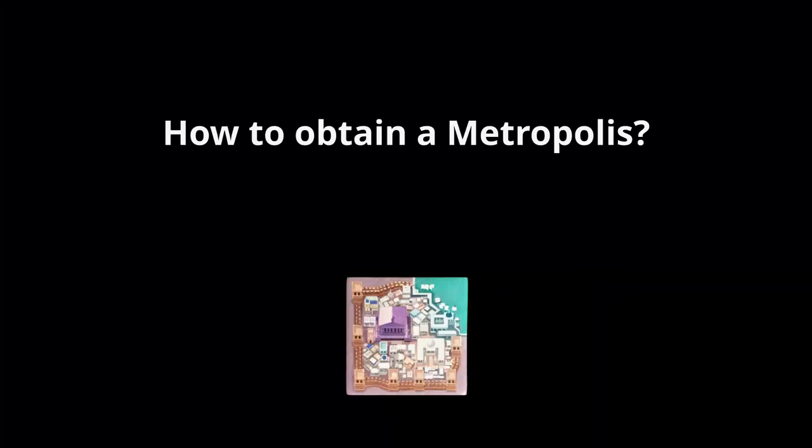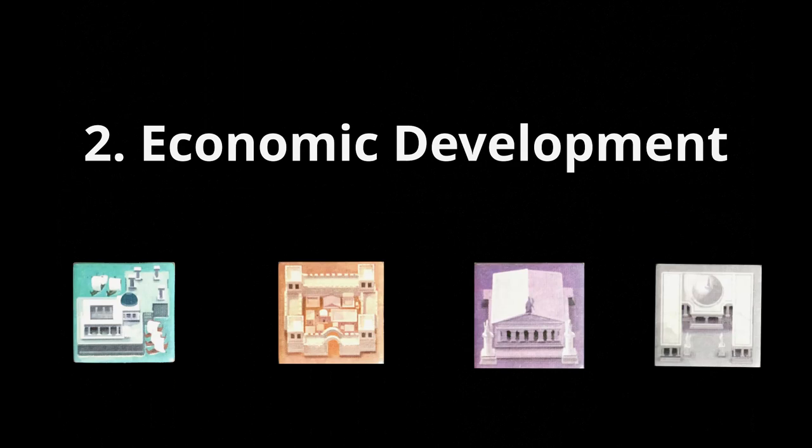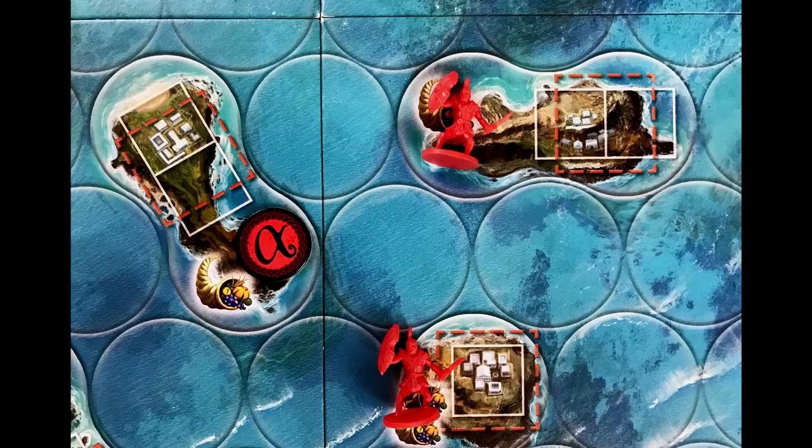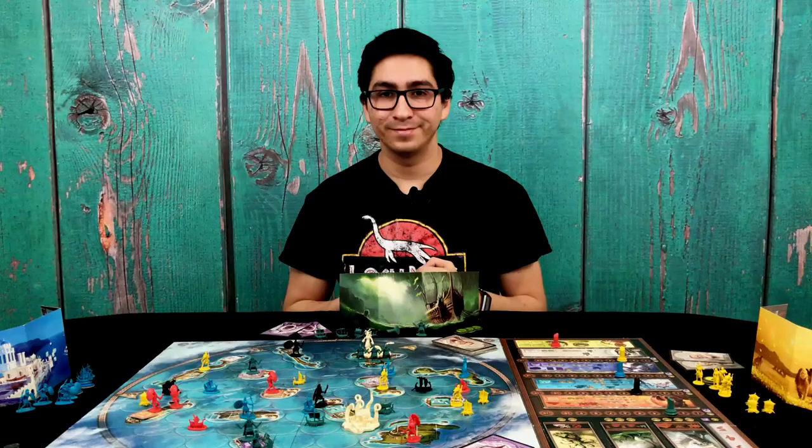There are several ways to obtain a metropolis. The first is through intellectual development, which requires you to collect four philosopher cards, which you will immediately exchange for a metropolis. Another option is through economic development, which requires you to control all four types of buildings, which you will exchange for a metropolis. Lastly, you may attempt to conquer the metropolis of another player and take control of it.